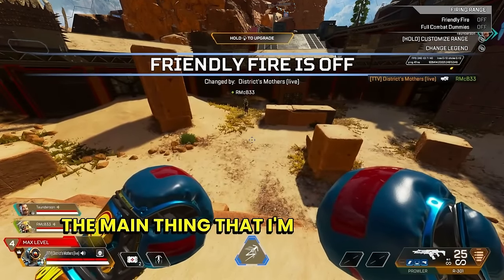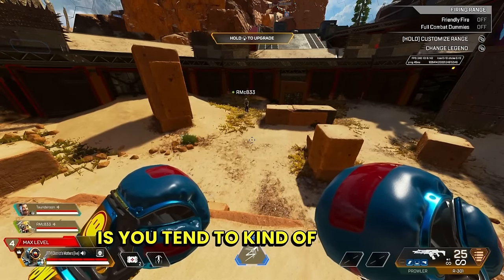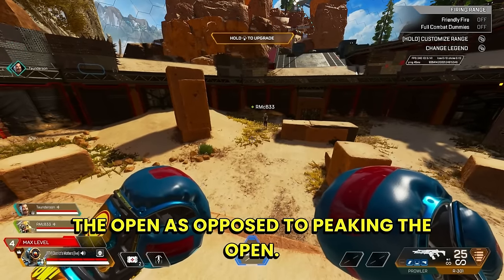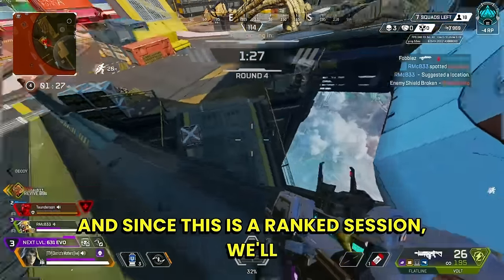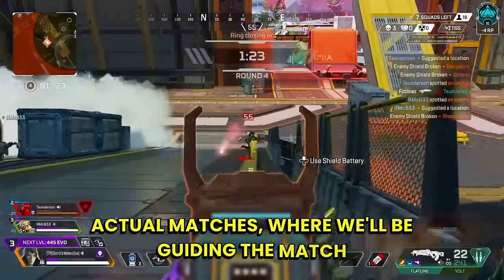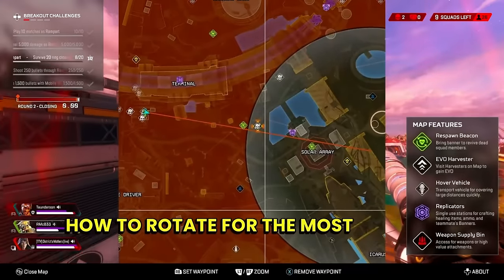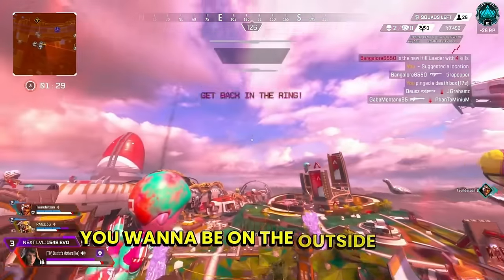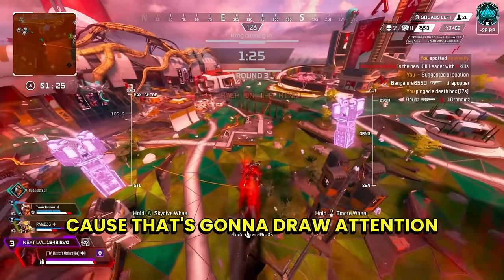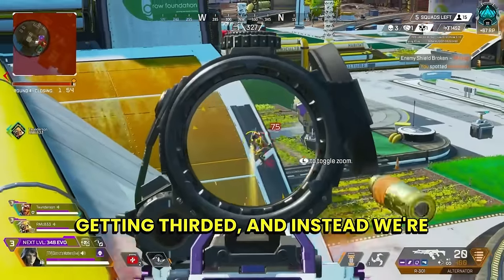The main thing that I'm noticing is you tend to kind of stand in the open as opposed to peeking the open. Since this is a Ranked session, we'll be spending a majority of the session in actual matches where we'll be guiding them and helping them understand how to approach fights, how to rotate for the most optimal situations. You want to be on the outside if at all possible, away from the fighting, because that's going to draw attention, and how to hold zones to make sure we're not getting thirded and instead we're thirding others.